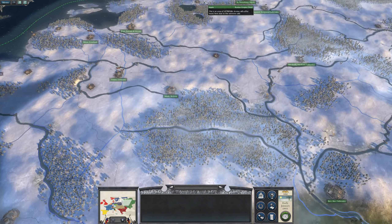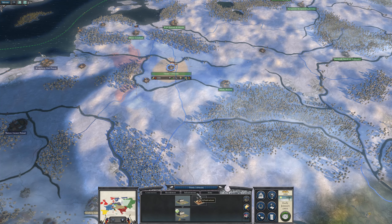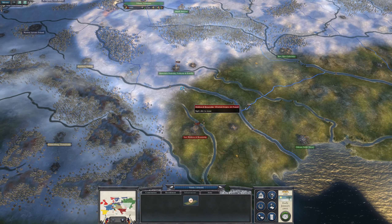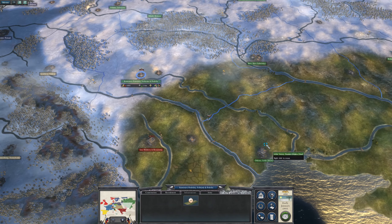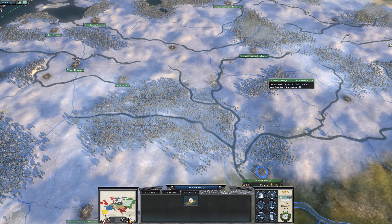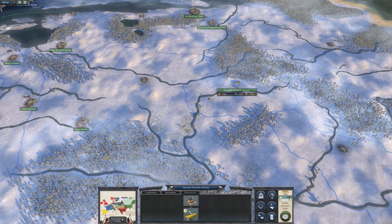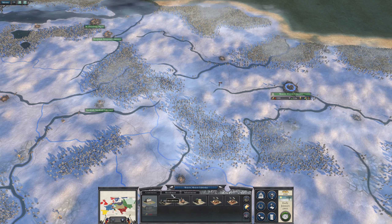Let's get infrastructure underway here. Basic roads in Vilnius. The same in Kamenets and Kiev. I'll go with all that. I'll still have 2,500 left.